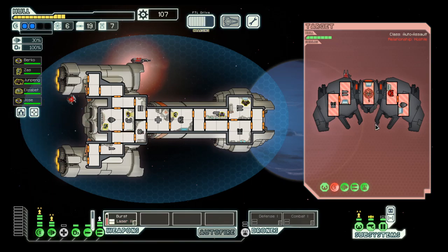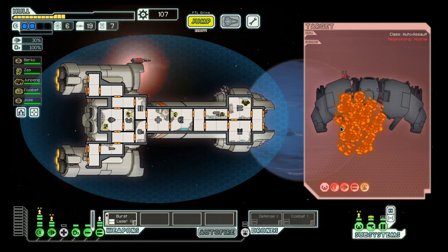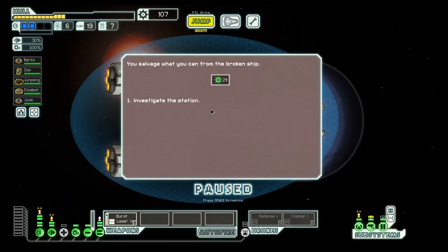Their shields are down. Next we will hit their piloting, which takes evasion down, and then their engines — because we are not worried about their weapons or drones. And they are gone, just like that.